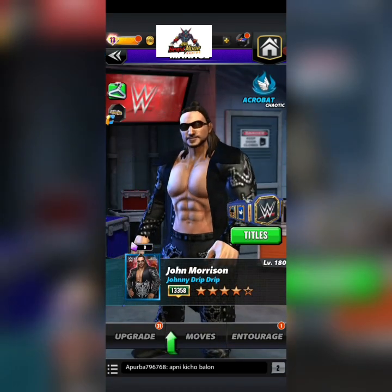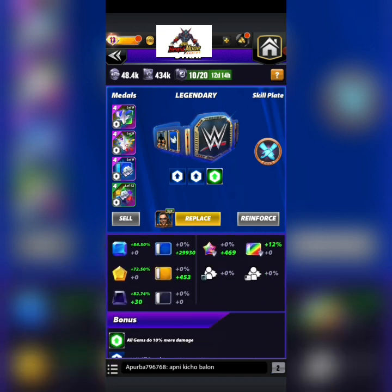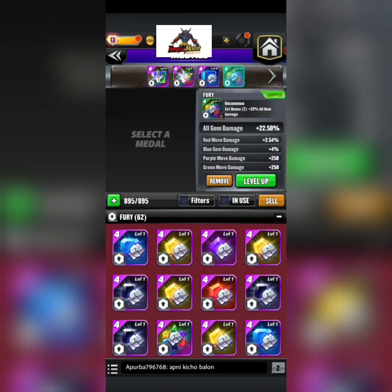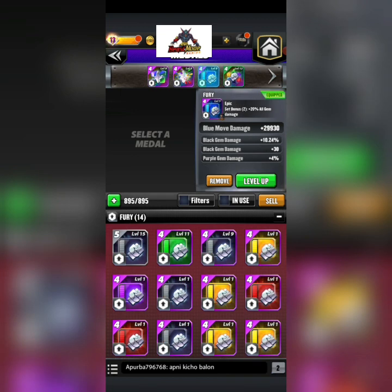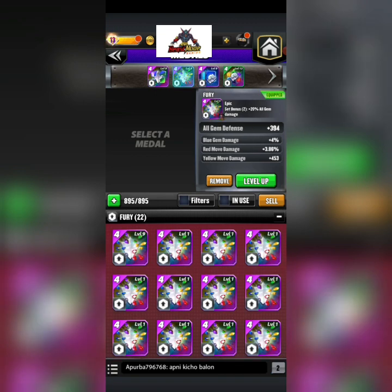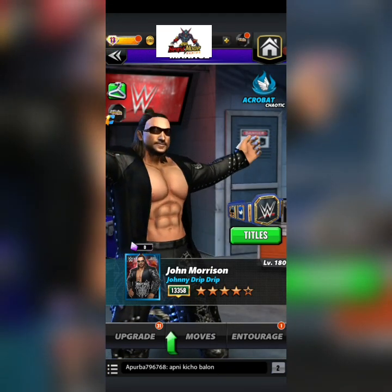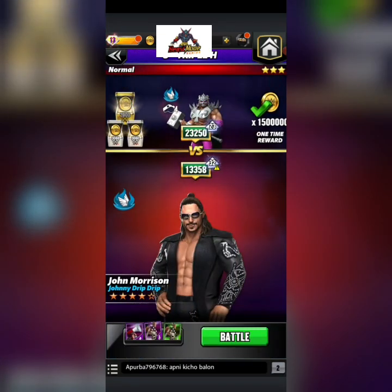I have an X break plate on him. For my strap I'm running a 10% all gem damage strap, double set of furies for another 40% all gem damage, the X break plate, and then one piece gives me 4% blue gem damage and 22.5% all gem damage. So now we've got 72.5% all gem damage total. This one's a 30K flat for blue moves, and this one gives me 4% blue gem damage because he's an acro and some move sets need it since you're making a ton of blue gems.